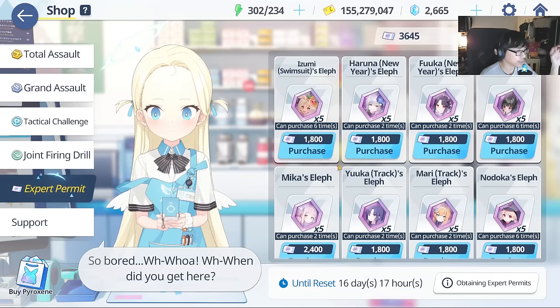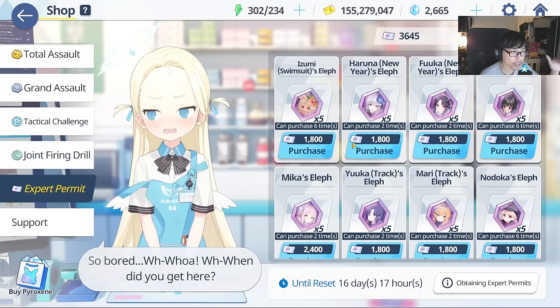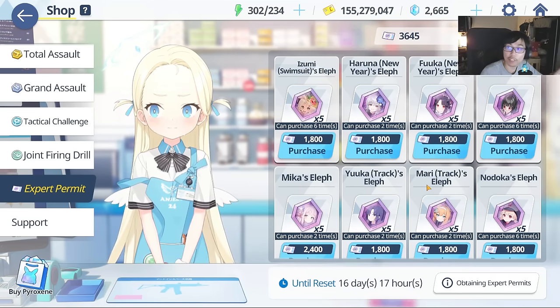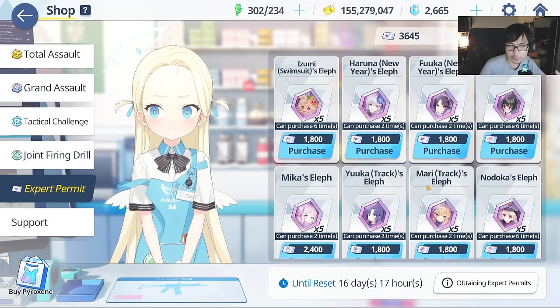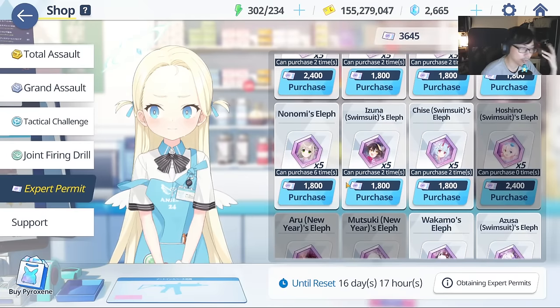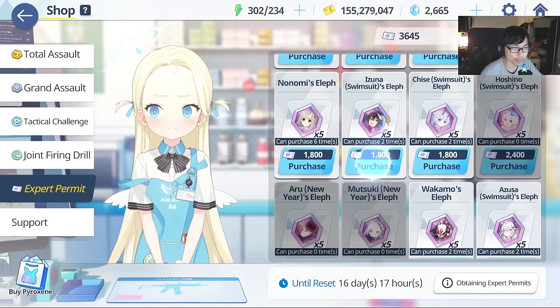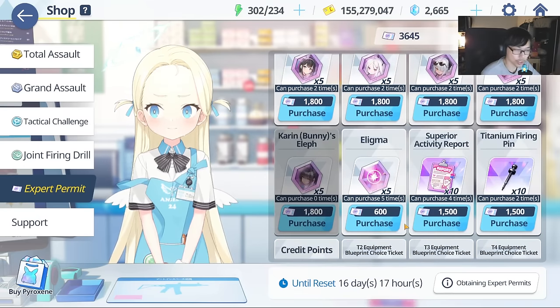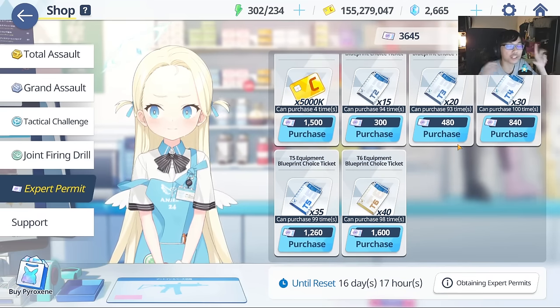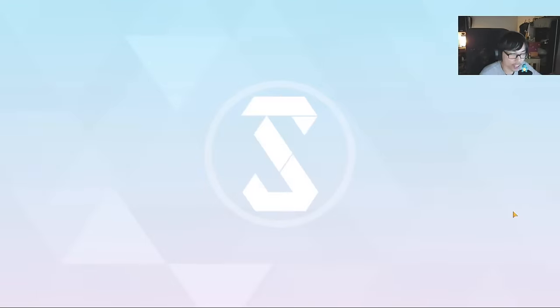If you're new and trying to get characters from the expert permit shop, those tickets are extremely valuable — you have to decide carefully. Some players just pulled Mika and want her shards, or are trying to build Nanami, which is expensive. In that case, you should be farming the regular hard stages for those shards instead of spending expert permits.